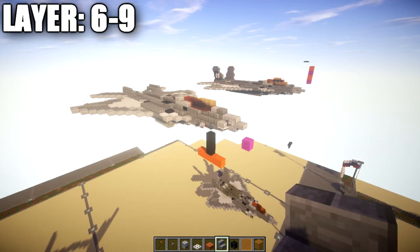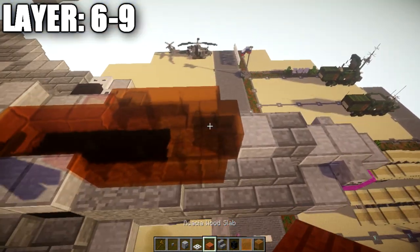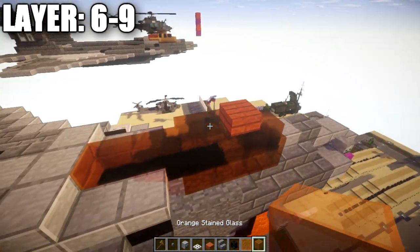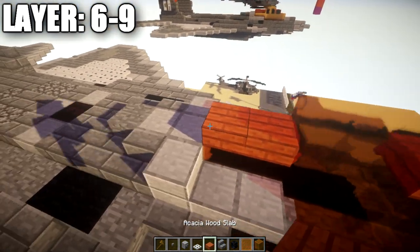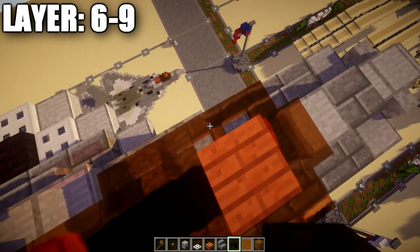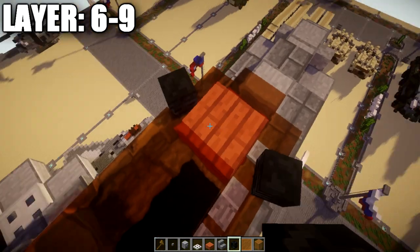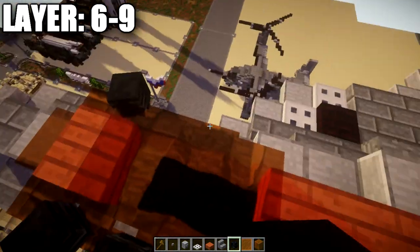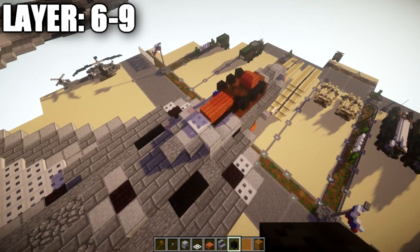We're now moving into our final layers — layers six through nine — since these layers are pretty simple to knock out. First, focus on the cockpit. Place an acacia wood slab on top of the second orange stained glass block, then a row of two orange stained glass blocks back, two acacia wood slabs back, and an iron trapdoor at the end. Take some wither skeleton skulls and place them on both sides of the acacia wood slab at about a 30-degree angle, and a row of two wither skeleton skulls along the sides on the orange stained glass panes. That finishes up the cockpit.